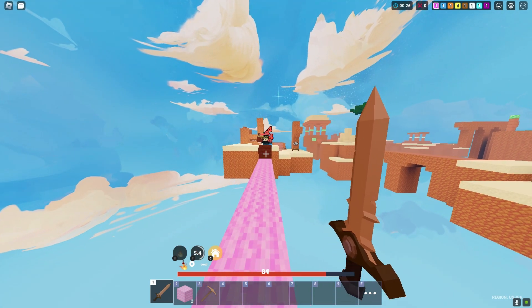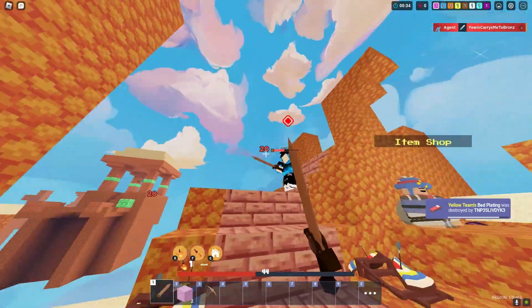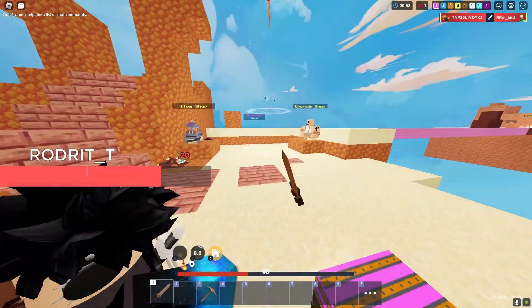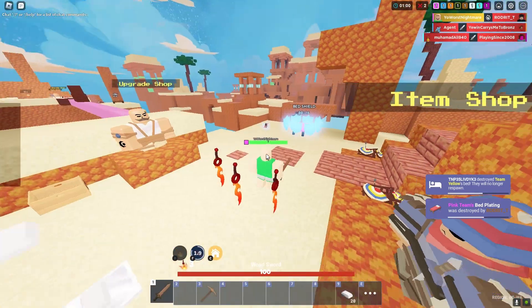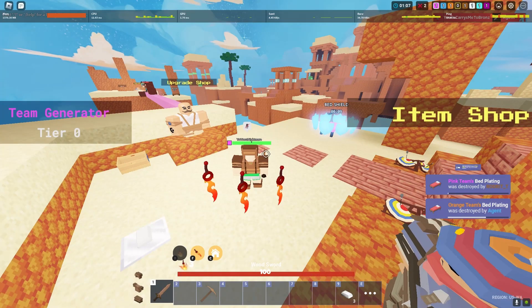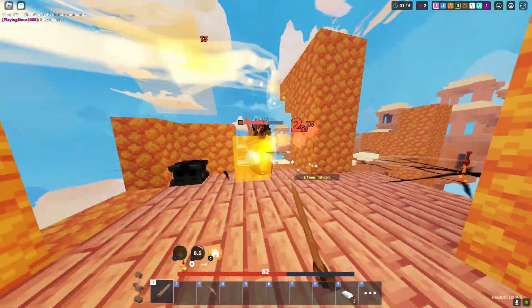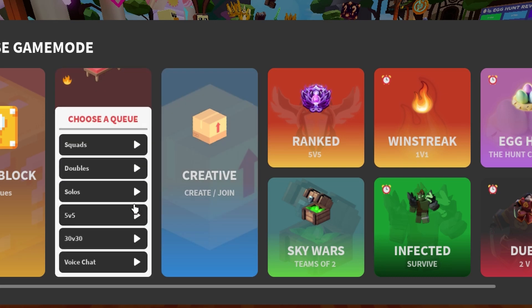That dealt absolutely no damage. The kit didn't even do anything. I literally used the F ability and couldn't even hit him. That's so messed up — I was literally hitting him when I used the F ability, but nothing happened. This is so weird. How much ping do I have? 50 ping and it's that laggy? I can't hit him at all when it's doing that thing. The solos match went absolutely horrible. I was hella laggy and the kit was absolutely useless — didn't do really much anything.